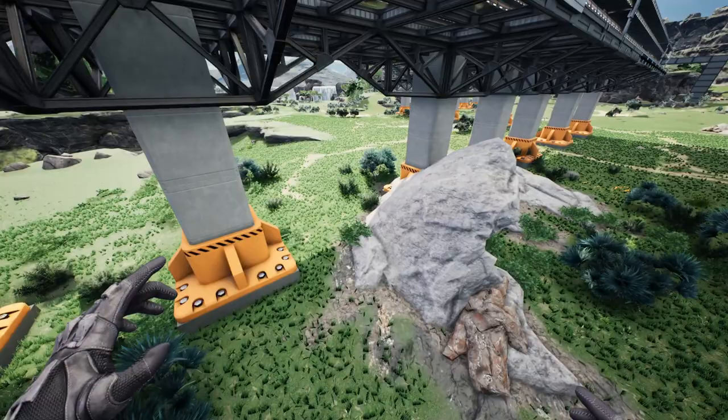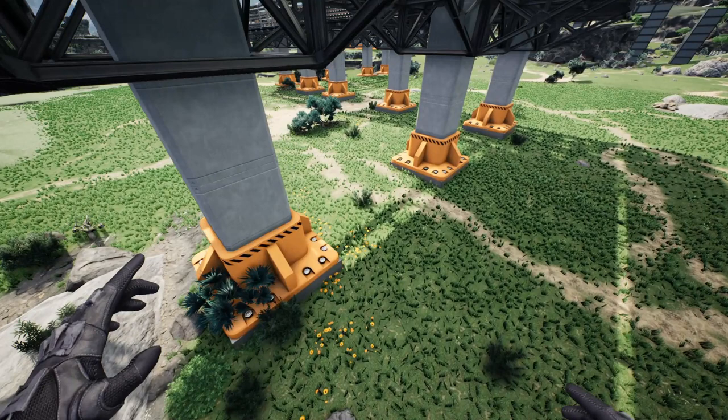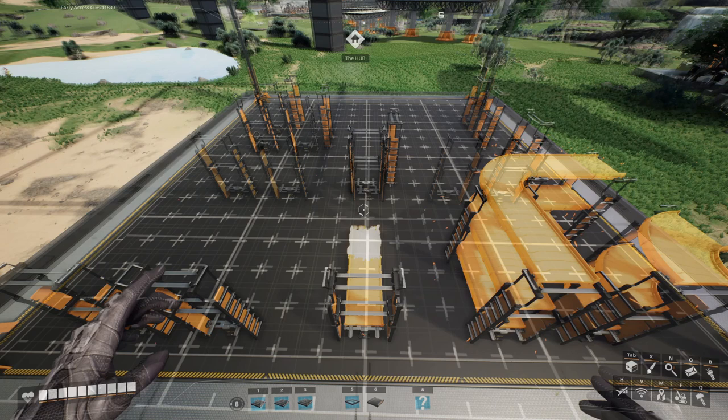First of all, I recommend making and saving the basic belt layout pieces separately. You'll need a straight version as well as one that turns to the left and one that turns to the right. This will allow you to easily snake your bus around the terrain wherever you need it to go.